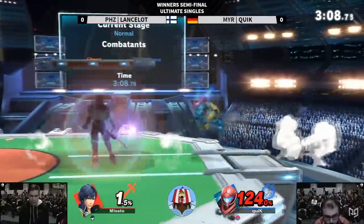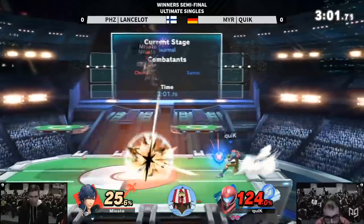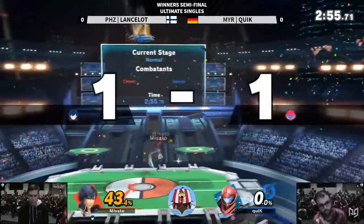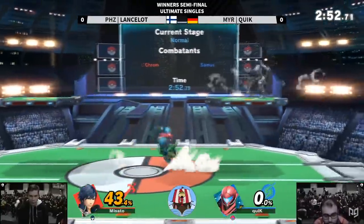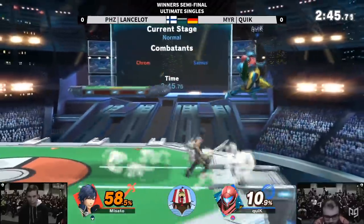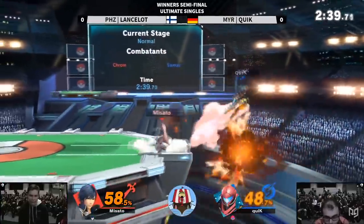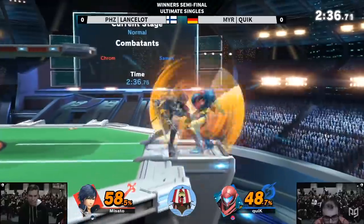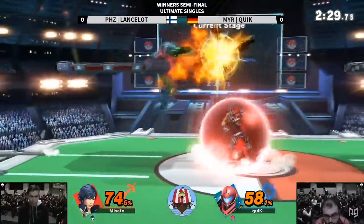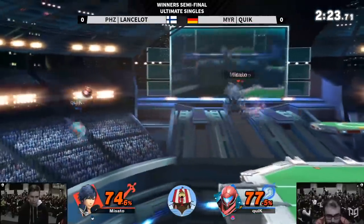First, you need to learn what tools are fast enough to work on reaction. Chrom's jab starts up on frame 5 — it only does 6.5% totally fresh, but at high percents it can lead to a back air, making it one of the best kill confirms in the game. So for the full response, you don't just have to learn the jab — you have to learn reverse aerial rush after, and then back air after that. That's mechanically intensive. Chrom's jab isn't a catch-all option either; if the opponent isn't in a percent range for a good follow-up, a simple forward tilt might be better. A big part of reacting is knowledge, not just physical skill — you have to know what to do in a lot of scenarios, built through practice and study.